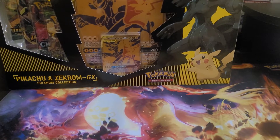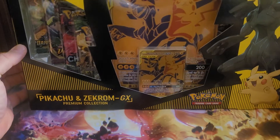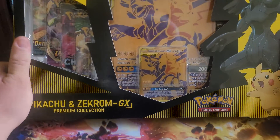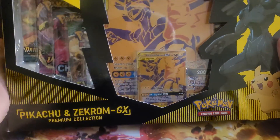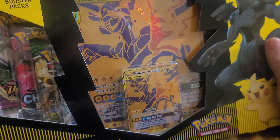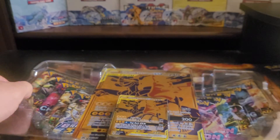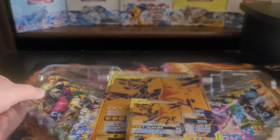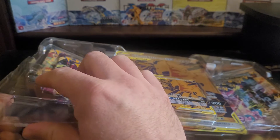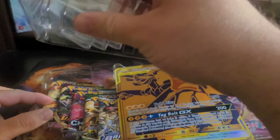What's going on guys, Trinitobes with you for another video. The winner was this tag team Pikachu and Zekrom GX box, so we're gonna open this up and see what we get inside. I'm pretty sure this is a reprint — I could be wrong — I feel like this originally came out before Brilliant Stars, so they added Brilliant Stars to it.